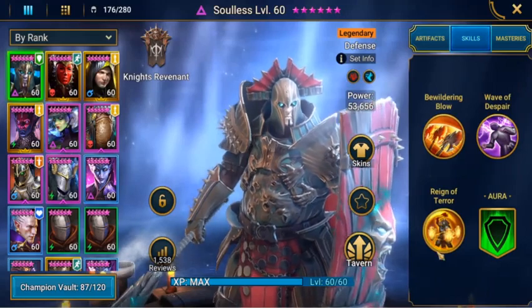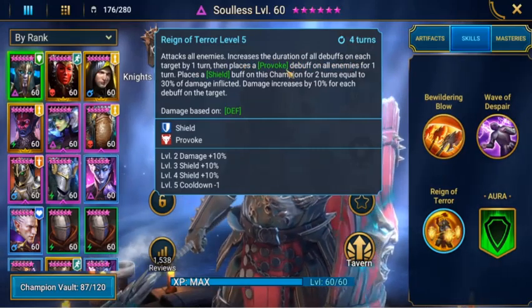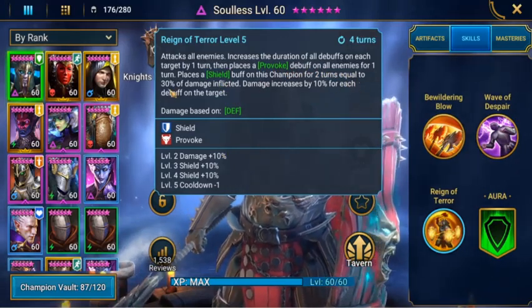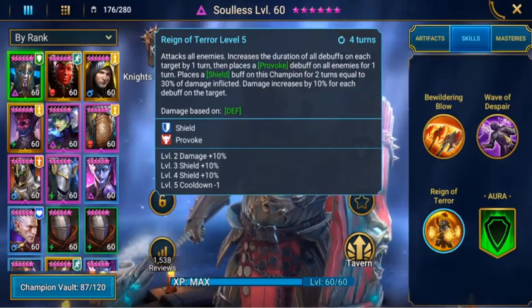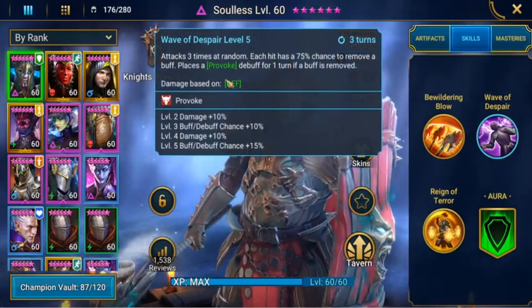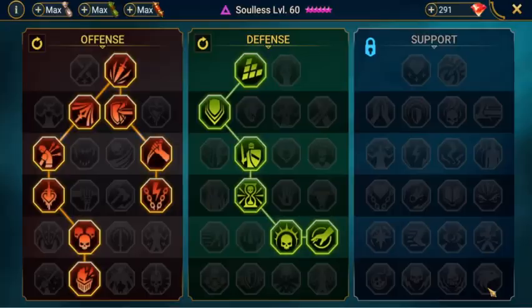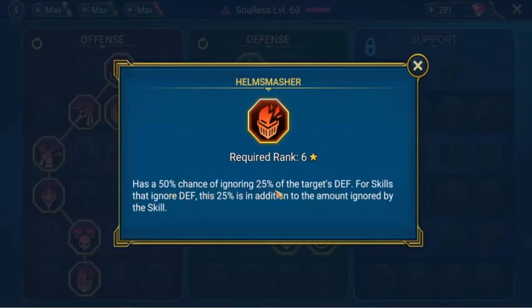His skills are really Reign of Terror: attacks all enemies, increases the duration of all debuffs on each target by one turn, then places a provoke debuff on enemies for one turn, and places a shield buff on this champion for two turns equal to 30% of damage inflicted. Wave of Despair attacks three times at random — each hit has a 75% chance to remove a buff, and places a provoke debuff on champions whose buff is removed. His mastery, Hell Smash, has a 50% chance to ignore 25% of the target's defense — this 25% is in addition to the amount ignored by the skill.